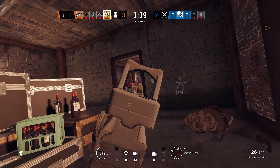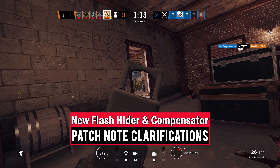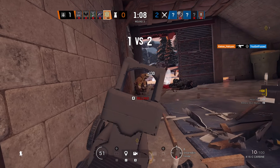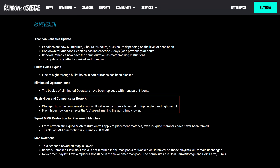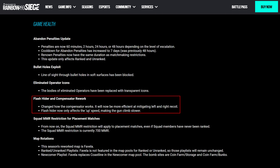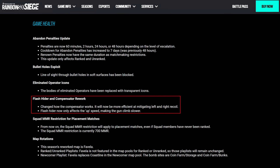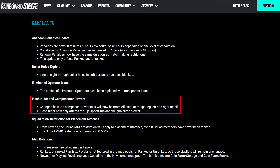Before we jump into the tests I ran and the results those delivered, let's quickly check out the clarifications that the devs have provided to help us understand how the new attachments will work. The seasonal patch notes tell us the Flash Hider and Compensator rework changed how the compensator works — it will now be more efficient at mitigating left and right recoil, and the Flash Hider now only affects the up speed, making the gun climb slower. So far this simplistic description is clear as mud, and spoiler alert — my testing has uncovered that one of those statements is not even true.